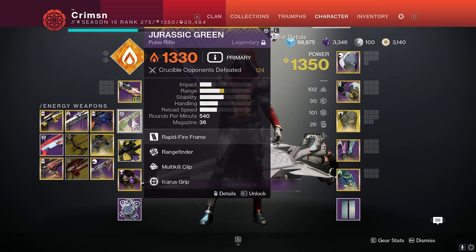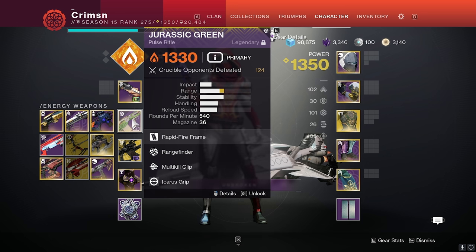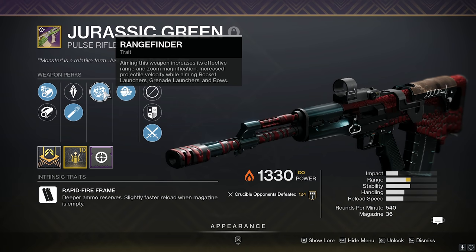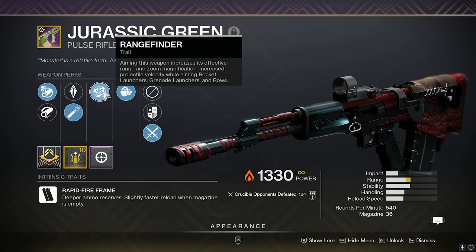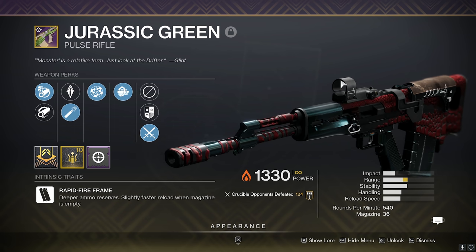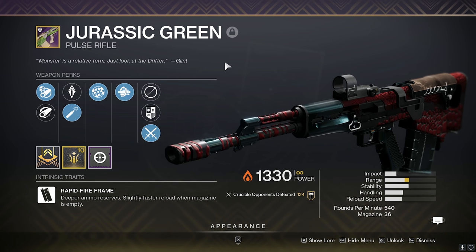I kind of share the same opinion as most people do, that Darks Before is better. You can just get better rolls on it, like elemental capacitor with arc and have like a max handling rapid fire frame pulse rifle, which is insane to think about. But the cool thing about this gun is you can get rangefinder. So if you do want more range, this gun can achieve that over Darks Before. Rangefinder definitely is the one plus to this gun that Darks Before does not have.